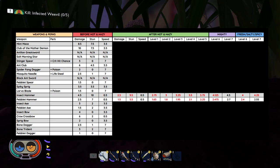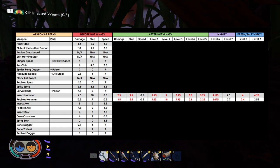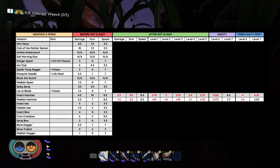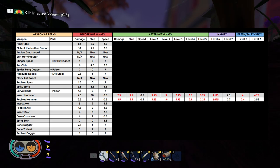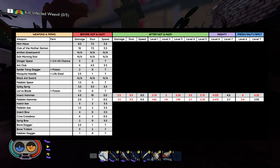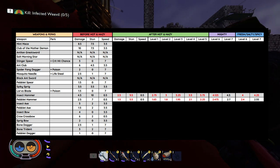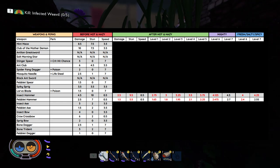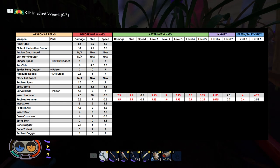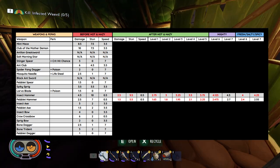Now let's take a look at the busting weapons — the Insect Hammer and the Pebblet Hammer. Both had their damage and stun reduced in this update. The Insect Hammer, you're going to need to get all the way to level 7 Mighty before it reaches its previous damage capability. The Pebblet Hammer, you're also going to have to get to level 7 in any upgrade path to reach its previous damage. The stun was reduced slightly for the Insect Hammer and a little bit more for the Pebblet Hammer.